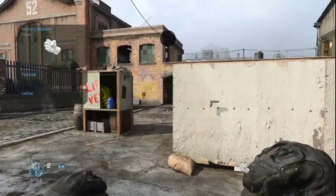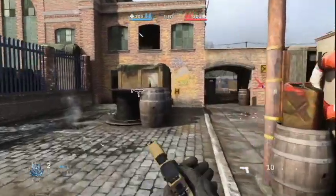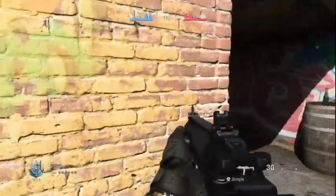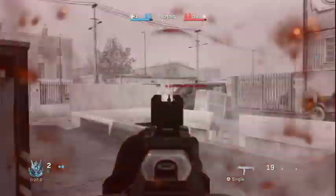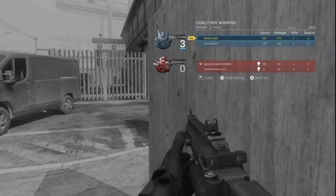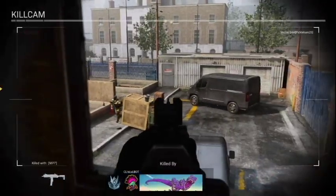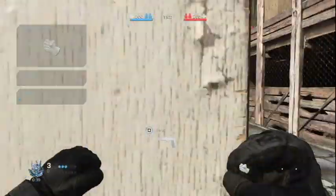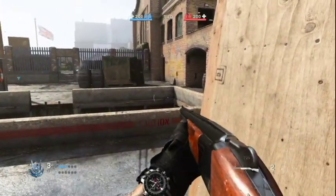So far I think the gunplay in this game is really good and I would definitely recommend trying it out whenever the open beta hits, or even if you have a PlayStation, just get the open alpha right now. Every single gun feels like it has some weight to it — they're all snappy, with the exception of the sniper rifles, we'll talk about that later. Overall I'd say it was a very solid experience, and I'll have my own video about my opinions of the alpha and what I think they could have changed and what they're going to do in the beta. I'd say it was a really good experience and I think Infinity Ward is handling this game really well so far.